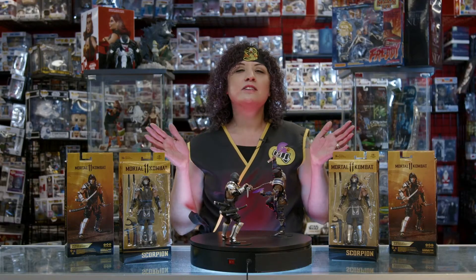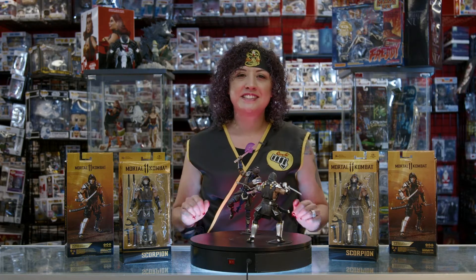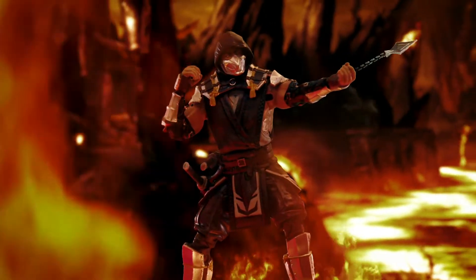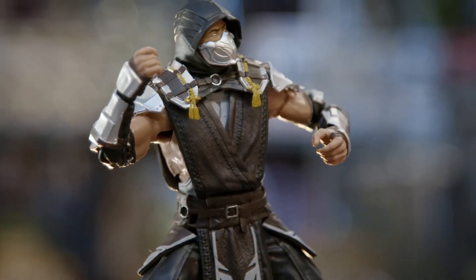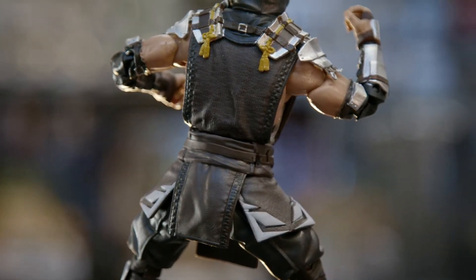Speaking of foes, we have longtime rivals Scorpion and Sub-Zero from the Mortal Kombat 11 appearance. First in our MK line, we have the vengeful Scorpion. He comes with two katanas with sheaths and his famous kunai. Now you're probably wondering why Scorpion is missing his yellow attire — well, that's because he's sporting his shadow skin, but his metallic silver accents makes up for his lack of classic yellow.